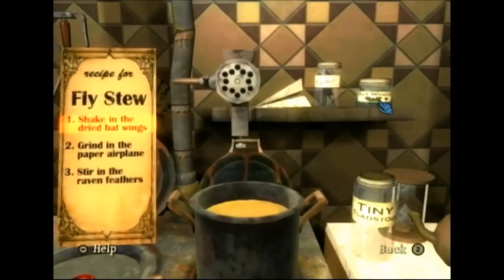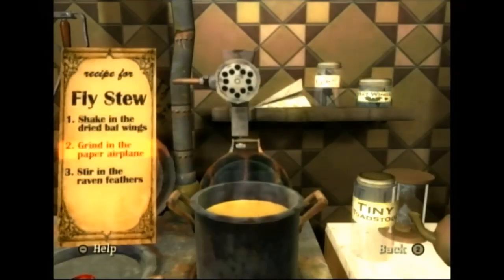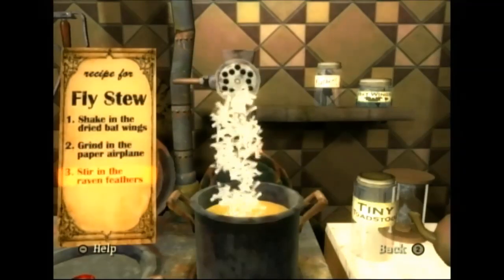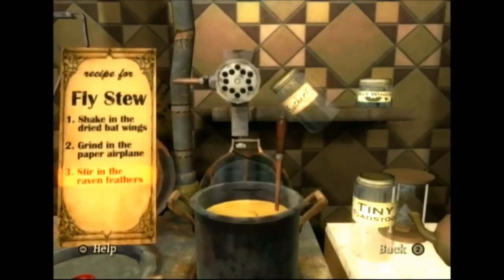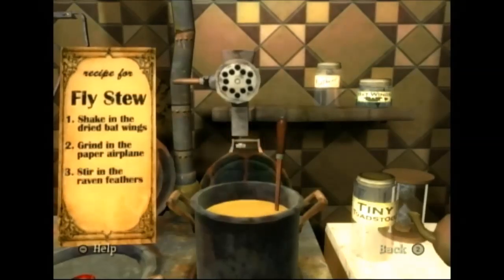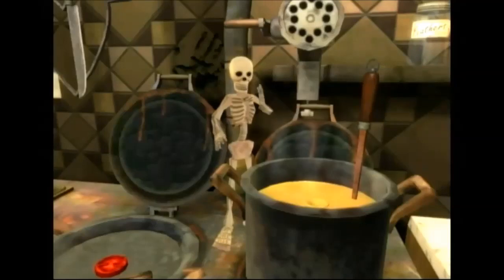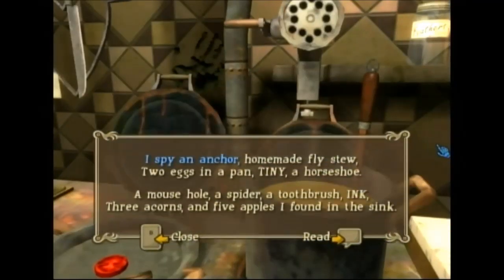Shake in the dry bat wings. Grind in the paper airplane. Stir in the raven feathers. Homemade fly stew.